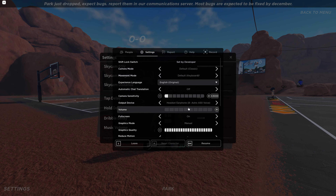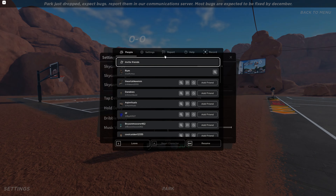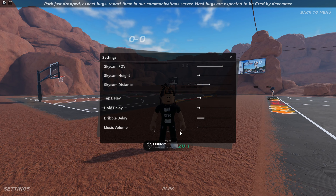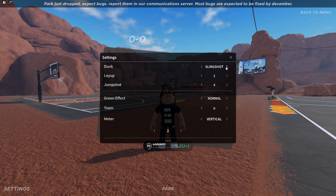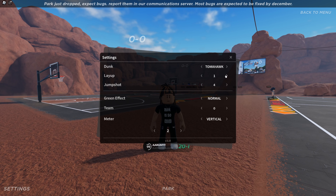This setting actually does affect the music — yeah, it does — so I turn that all the way down. For dunk, you can really use anything; it doesn't affect your stats. Use whatever looks better to you. I use whichever one looks better in a TikTok clip.